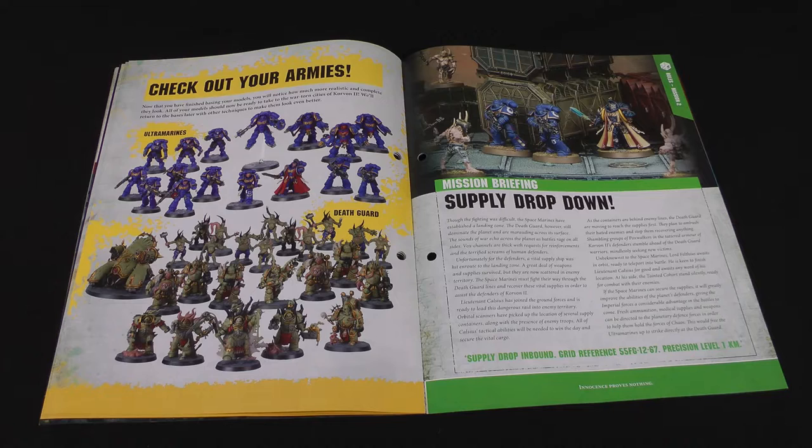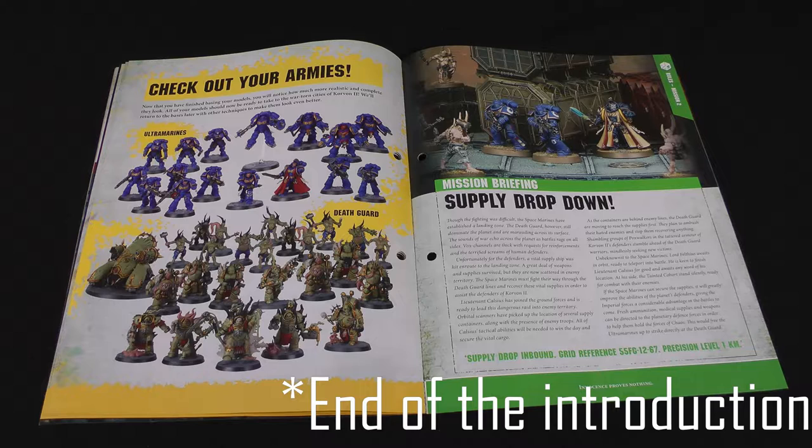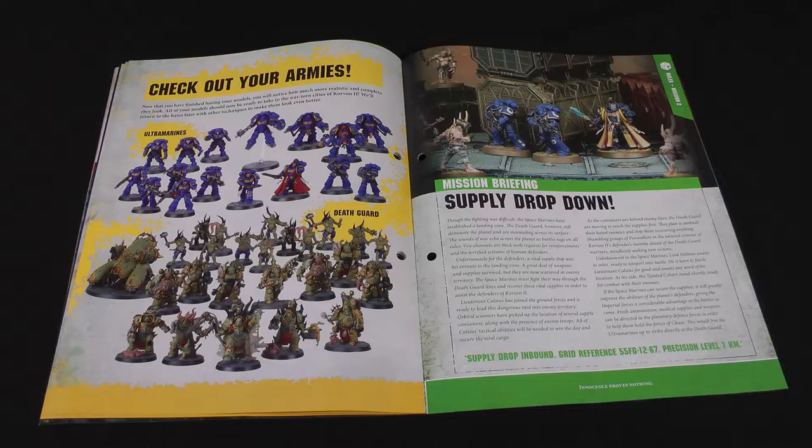Here we have a photograph of all of the models up until this point painted as they've told you to, with the bases done. If you want to see our collection, you can see it at the end of episode 19, where we showed off all of our collection, which was obviously painted slightly differently. And then we have the two missions for this issue, so we're going to go straight into those now.